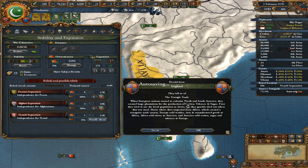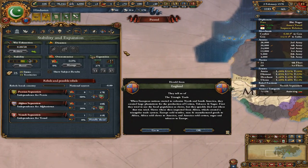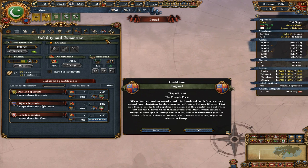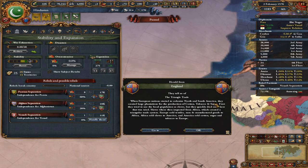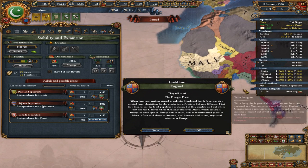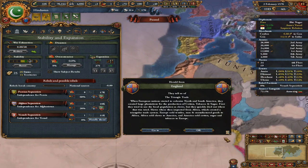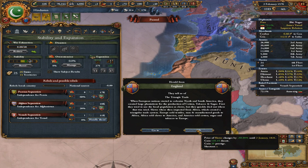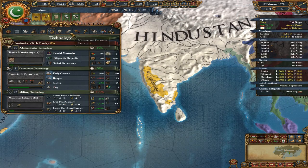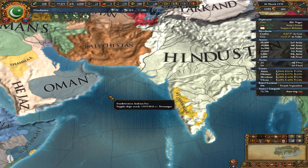There's a triangle trade between Europe, West Africa, and the New World — moving cotton, tobacco, and sugar from the New World, manufactured goods from Europe, and slaves from West Africa. This increases the price of slaves, and England is important in that trade, so they get some money and prestige. Shame on them for engaging in the slave trade. Slaves are actually only really useful to you if you have overseas colonies, so eventually we'll probably abolish slavery.